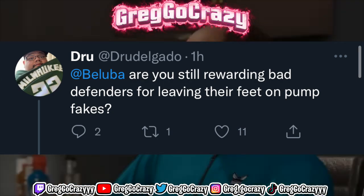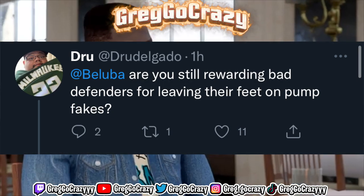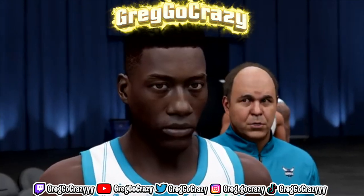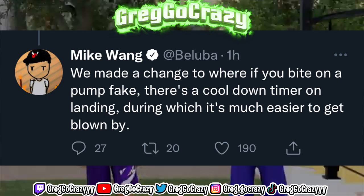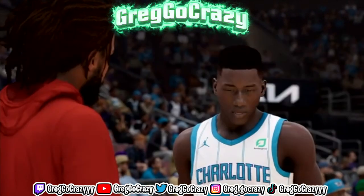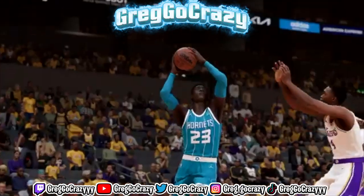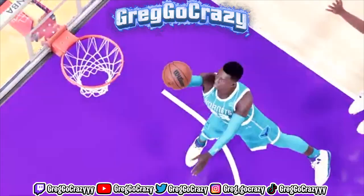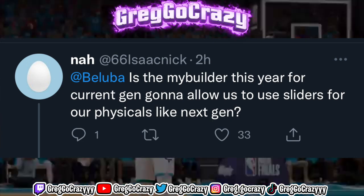Someone asked Mike Wayne on Twitter: are you still rewarding bad defenders for leaving their feet on pump fakes? He responded and said they made a change so that if you bite on the pump fake, there's a cooldown timer on landing during which it's much easier to get blown by. Basically, if you jump on a pump fake you're gonna be stuck in the air and they're gonna go right past you for an easy layup or whatever they want to do.